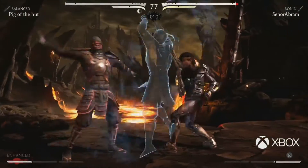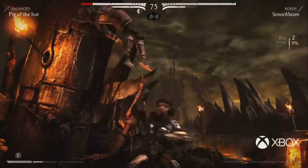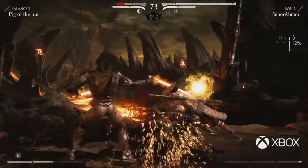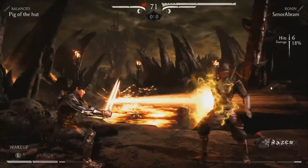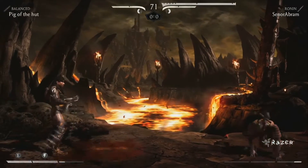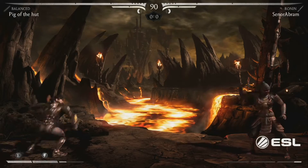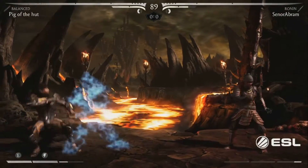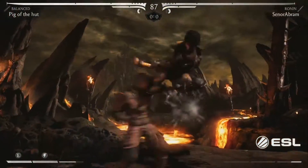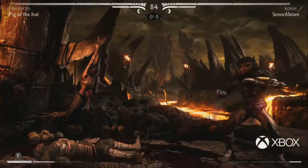Good decisions here. Oh, nice punish. Gets a neutral jump punch — right in the corner. He's still got the combo though. Nice mix-up. Beautiful stuff from Senior Abram. I know that he has like a 47% one-bar combo with Kenjutsu. I love those Ronin combos, man. The lightsaber sounds so cool. Pig is very good at identifying the gaps and using armor.